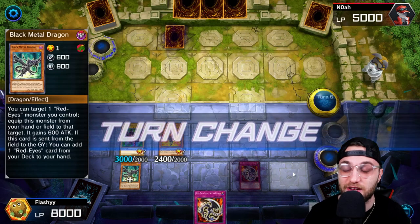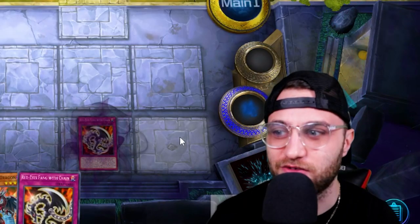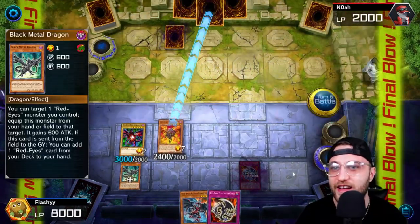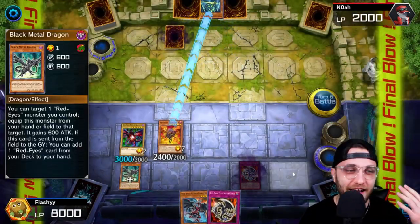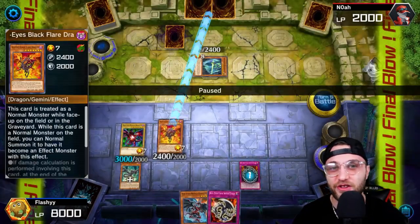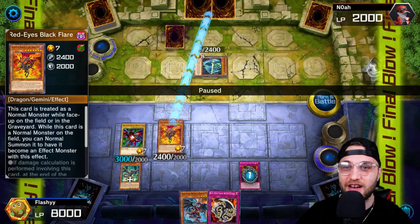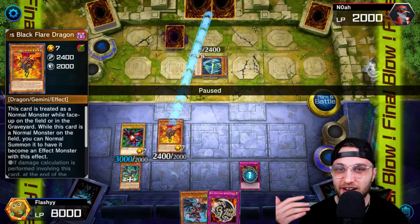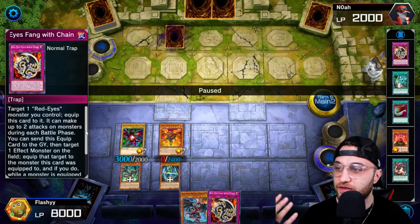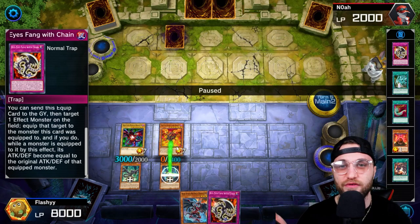They actually ended up not doing anything — just set one and pass. We got 5,400 so I go right to the battle phase, 3,000 right to their head. Unfortunately they do have a monster: Swordsman of the Revealing Light. But this whole deck is about stealing your opponent's cards. So we activate Fang with Chain, equip it to our Red Eyes Black Flare. Then you reactivate Fang with Chain, send it to the graveyard, and that allows you to steal one of your opponent's monsters.